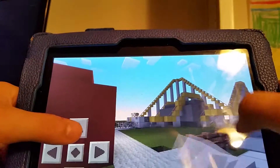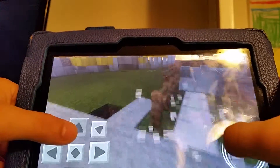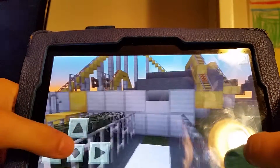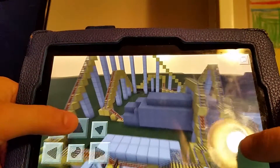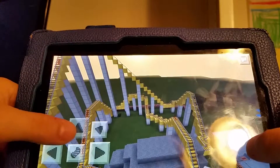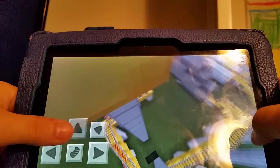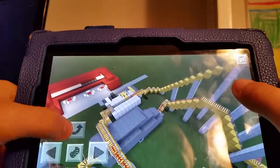And here is the newest ride built — the Gold Rush. It's a basic classic mine ride, 20 blocks high. It's right on the edge. It's a compact roller coaster. It's actually pretty nice of a ride.